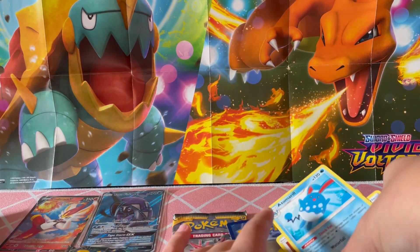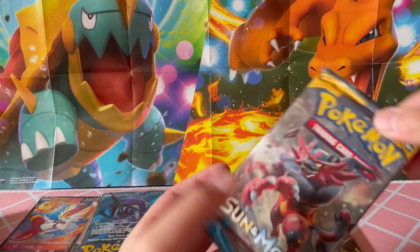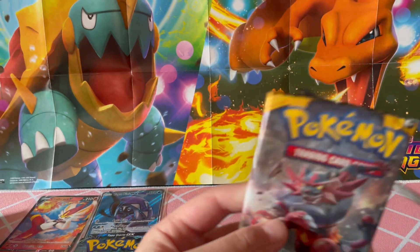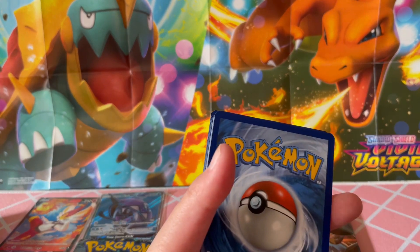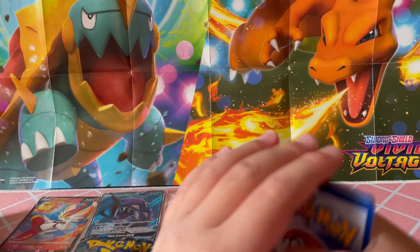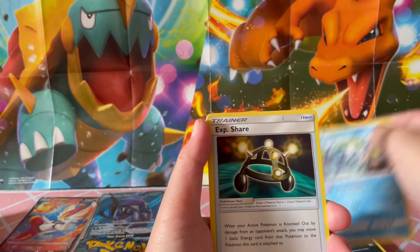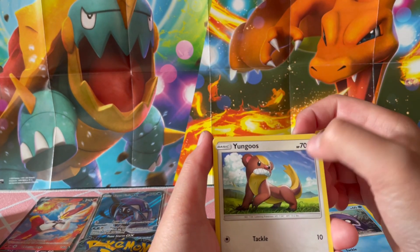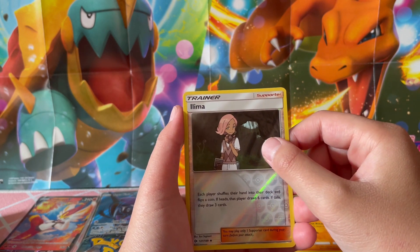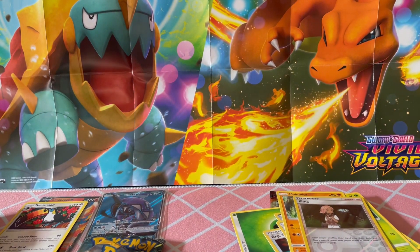Now let's move on to the Sun and Moon base set. I'm really feeling something in that Crimson Invasion — that's a big boy. Green code card. I'm going for Leaf — yes! I got the Leaf! Seems to be a lot of Leafs and Psychics in this one. We got: Krokorok, Araquanid, Experience Share, Shellder, Yungoos, Paras, Caterpie, Makuhita, Ilima, and a Toucannon. Oh! That is nice — I love the art on that, it's cute.